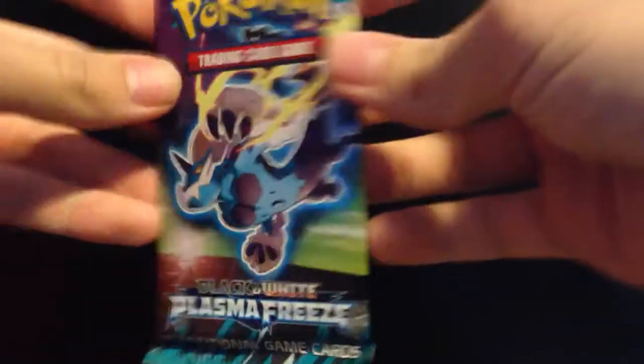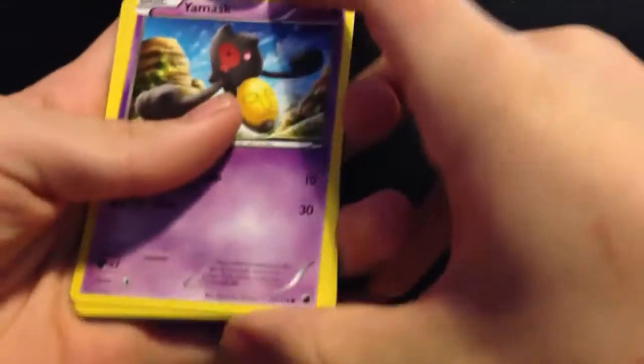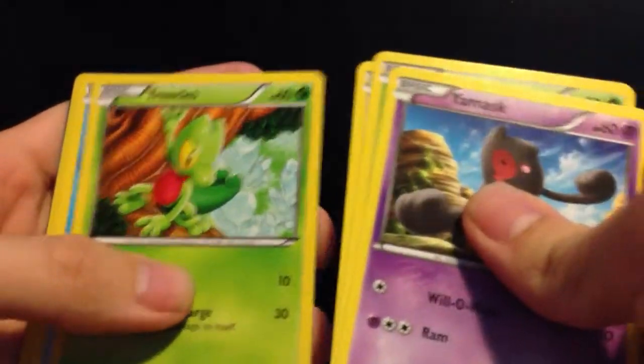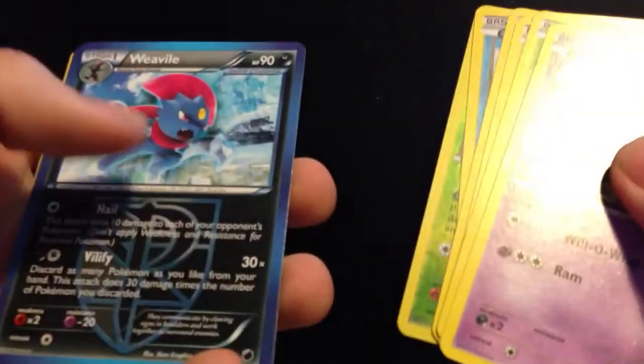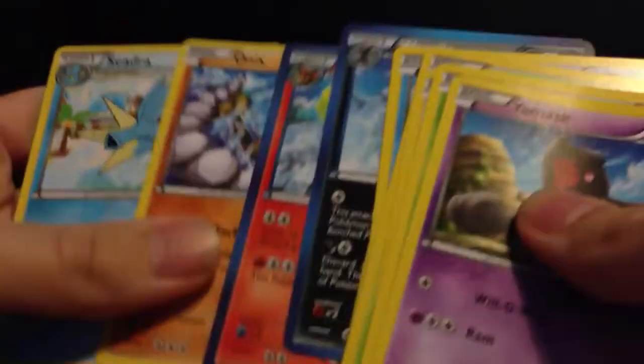Okay, next packet is a Plasma Freeze. There's the online code. First card is Yamask, Weedle, Eevee, Tricot, Wooper. Whoa — nice Beedrill there, reverse. Rare reverse. And the rare is a Weevil, Team Plasma. And we've got a Flareon, Onyx, Cedar. Decent pull.